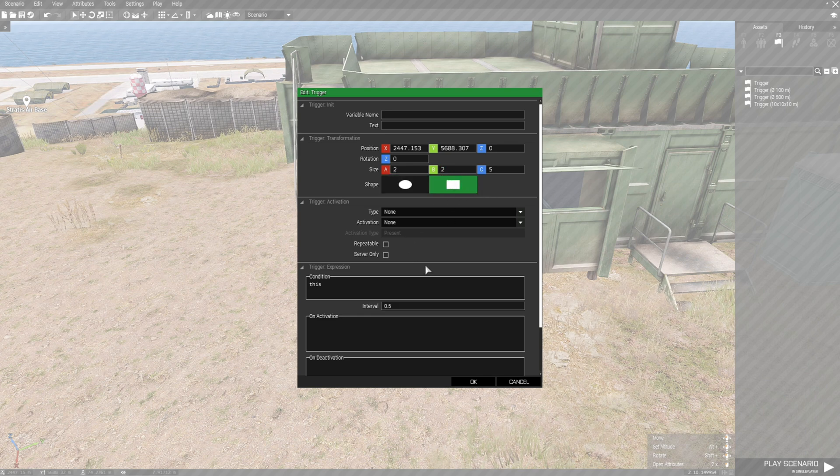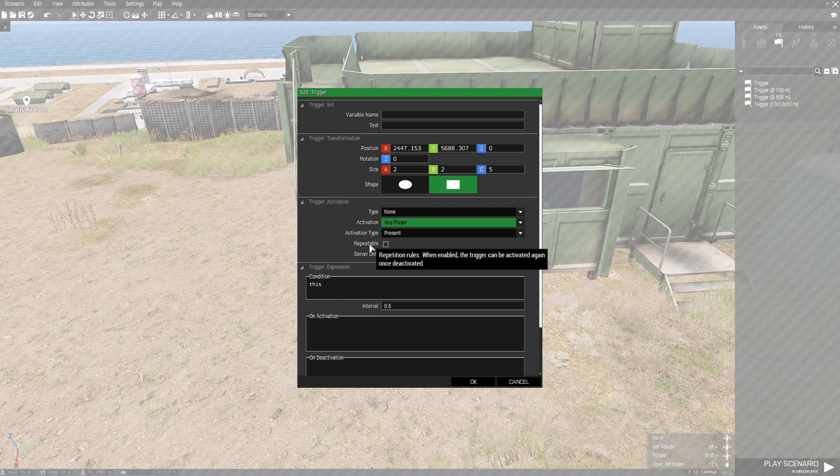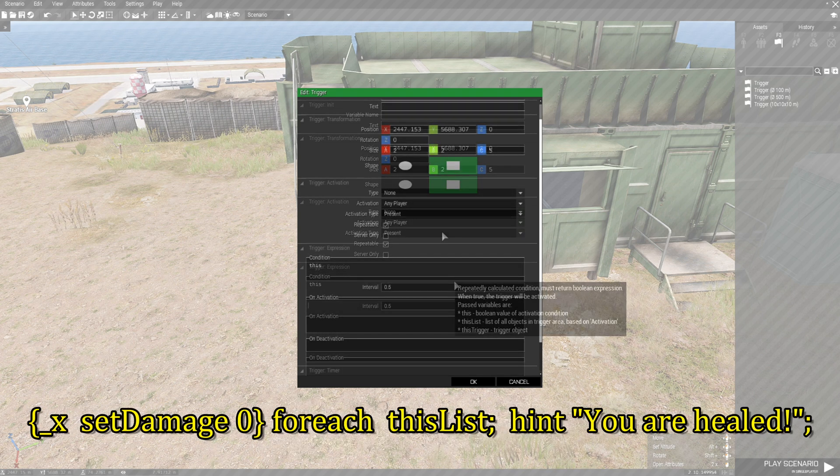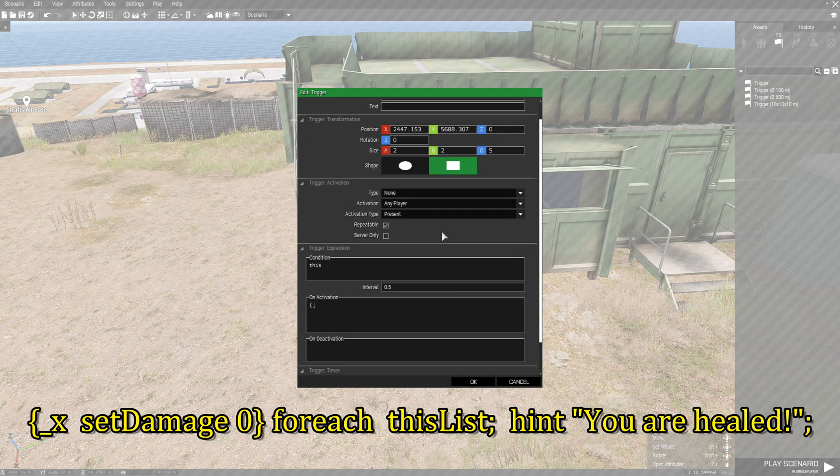Make it rectangle, and under activation we're going to set any player. Activation type is going to be present, and then you're going to want to set it to repeatable so every time you enter that trigger you get the effect. On activation: left squiggly bracket, then underscore X, space, and then setDamage — Damage with a capital D — space zero, right squiggly bracket.